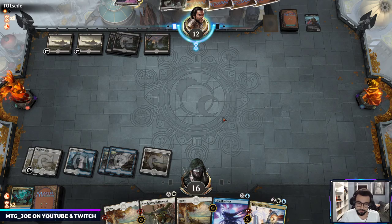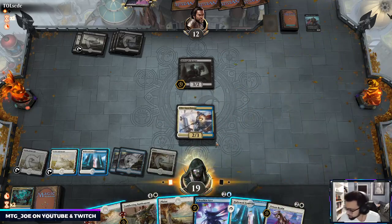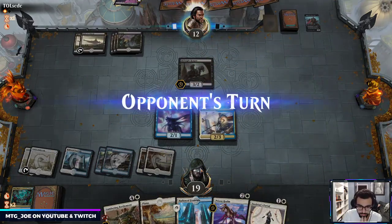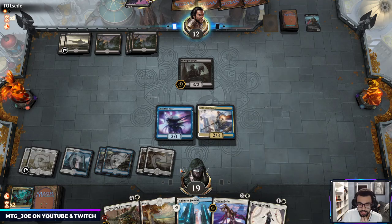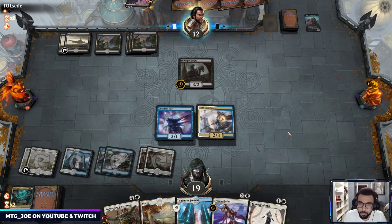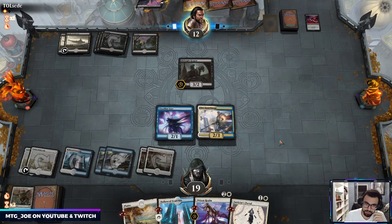Okay so the go order — next turn I'm going to set up Elite Guard Mage. I could Prison Realm but I'm not really interested right now, I'd rather catch Spawn. Next turn we can attack for four, put it under a Battlement, and then hold up blink for Battlement and get the card draw again. They probably take this Battlement.